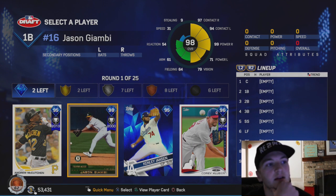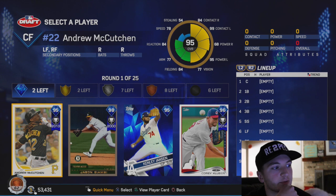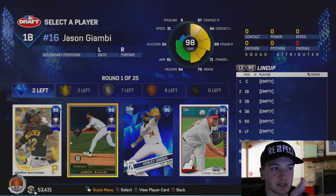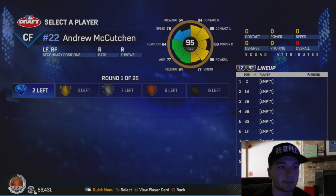I've never used the Giambi card, never used it, but I think I'm going to go with the McCutcheon card because the fielding is a lot better, the speed's there, the power's still there. I don't really want to do the Giambi card.